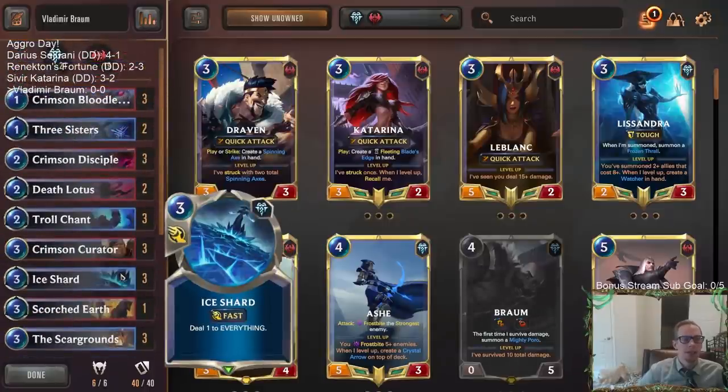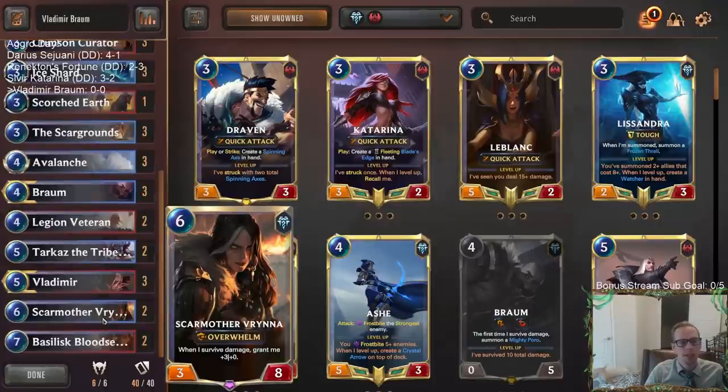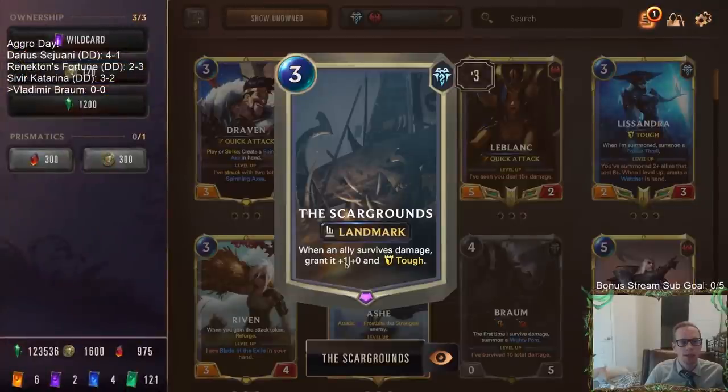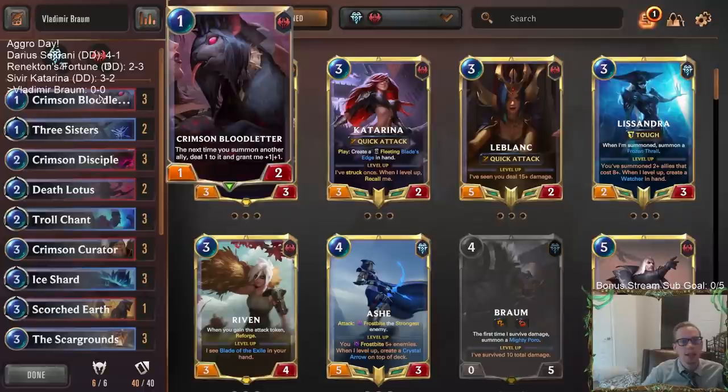We'll be playing Braum Vladimir with Scargrounds. A couple of big additions in the newest expansion - especially Ice Shard, which deals one damage to everything. That's perfect with Scargrounds. Both Ice Shards and Death Lotus are amazing whenever you have Scargrounds and you're attacking, especially with Scar Mother Verena. Whenever your ally survives damage you get plus one plus zero and Tough, so if they already have Tough, you're pumping up your units and dealing damage to your opponent's units at the same time.